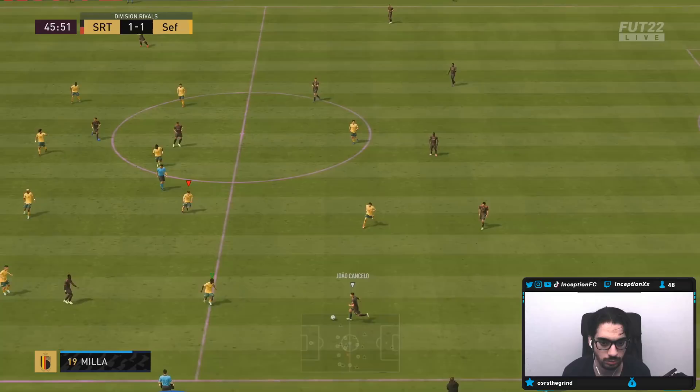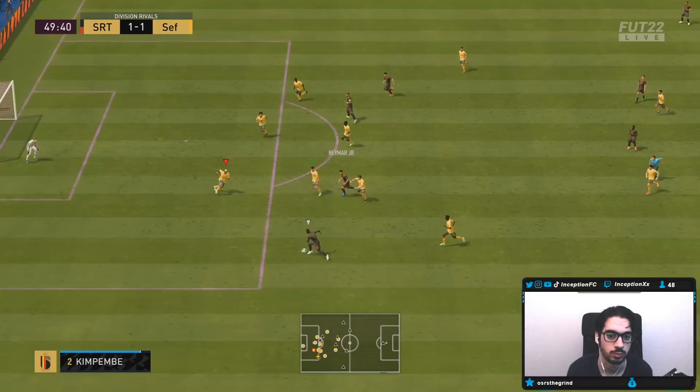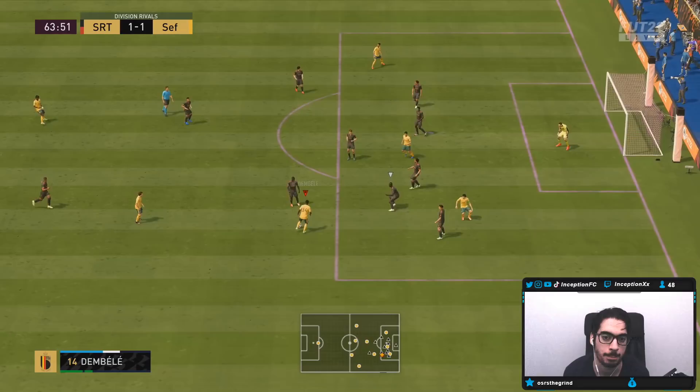Lewis Miller was positioned well right there. He was positioned well. Almost — doesn't have the reach for it there on those tackles. The track back's very fast with him, that's good. It wasn't like too pushed off — very solid there.